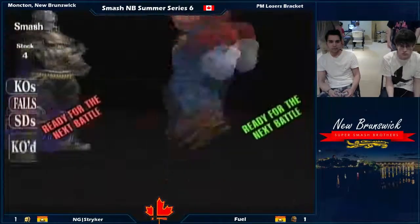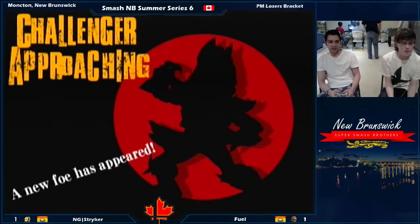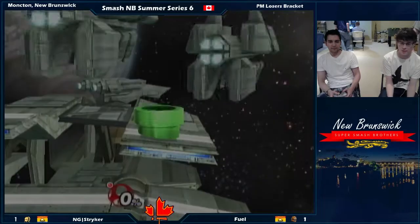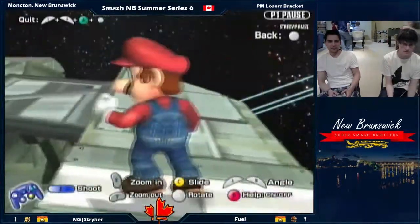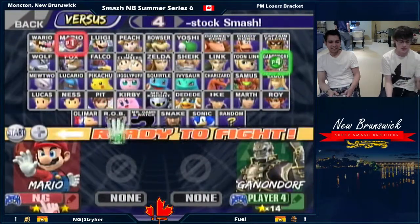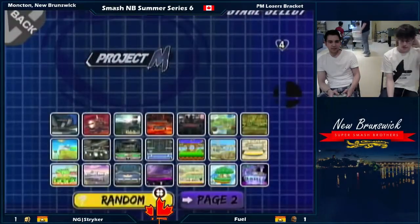We've seen two lopsided games — one for Stryker, one for Field. And we're unlocking Wolf! We are unlocking Wolf. I shall defeat this vile beast. We're fine without him — nobody even played him. Unfortunately we refused a near challenger's approach.